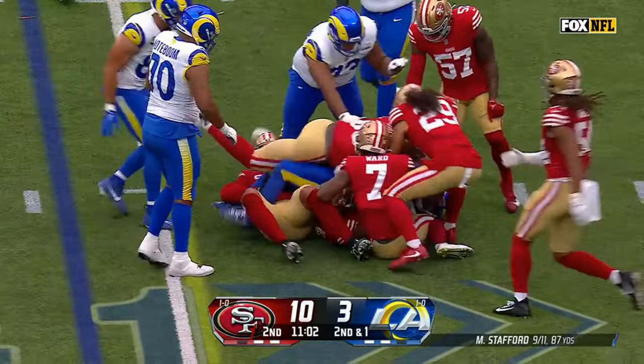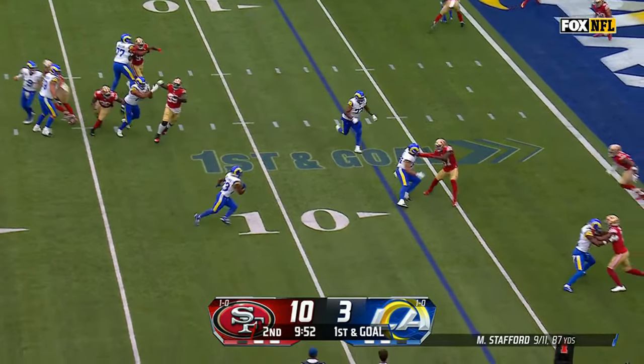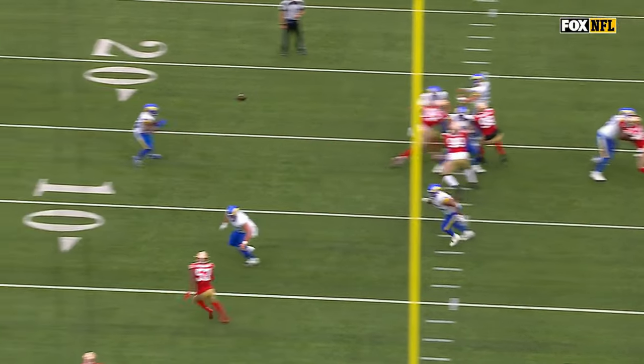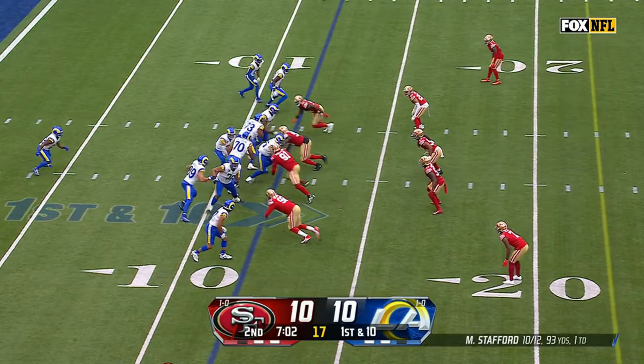Williams with a positive gain — first and goal from the six. Stafford to Williams with blockers in front, the cut back and the touch. Stafford's eyes did everything right and held the defense. Great execution in the National Football League.